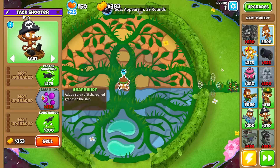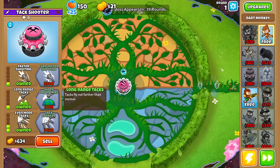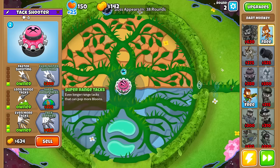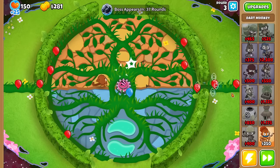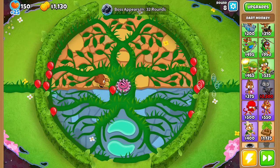Now to start us off, let's try to get some decent enough early game towers. A 1-1-2 tower is basically a 1-0-2 tower without this thing, but since it's on Balance, I can get away with it. Also, a free Glue Gunner gets me free damage with the Rookie. Gotta love it. Let's try to get some farms now.